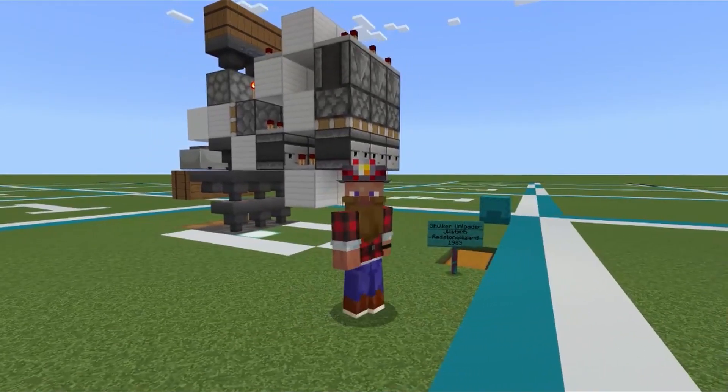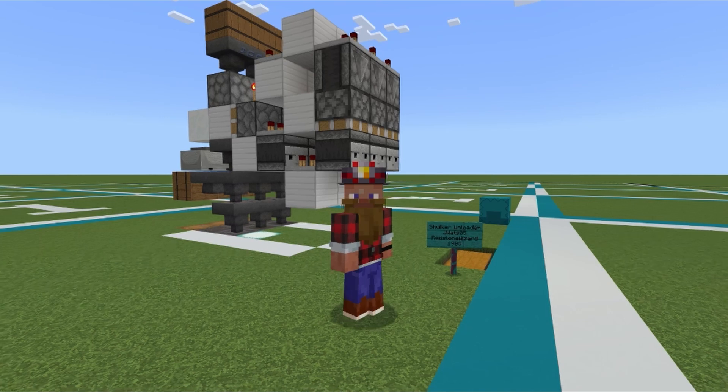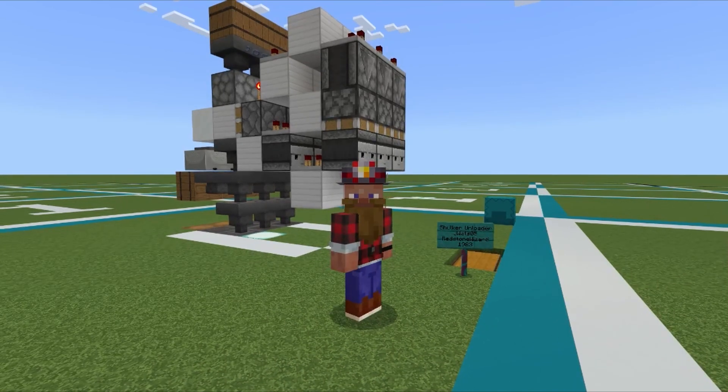Hello everybody, Jay Watts here. I'm going to be showing you today how to make this one-wide tileable shulker unloader. This was designed by myself with the help of Redstone Wizard 1983.